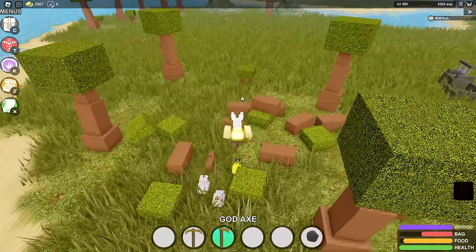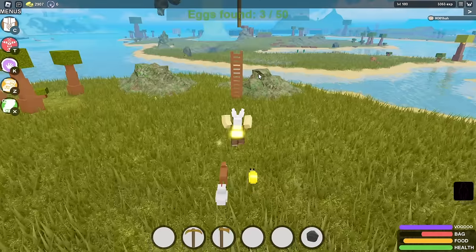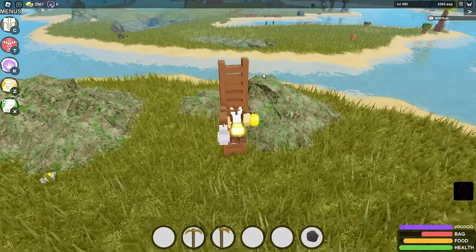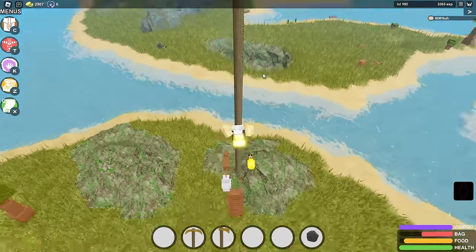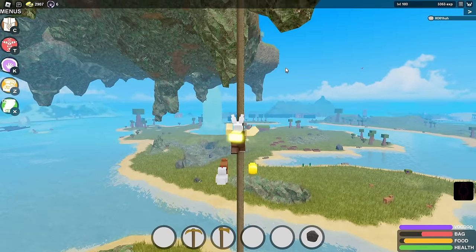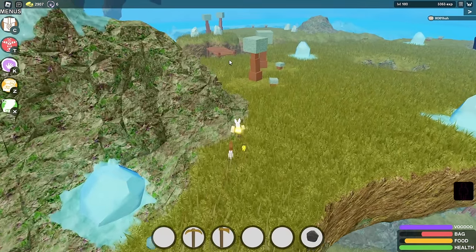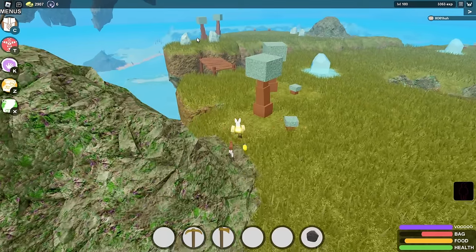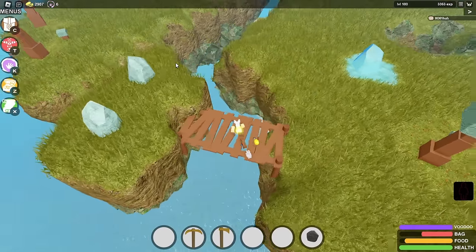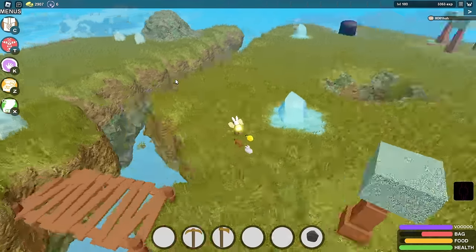The first egg is underneath the Swole Tree. I already had two so I'll show you those in a moment. We're gonna start this walkthrough at the sky islands because that's the easiest. When you go to rope up, the big Swole Tree is where the first egg is. The next one is on the little island right next to the feather stone — there should be one egg literally right next to that stone.